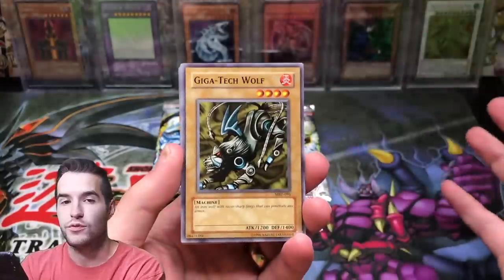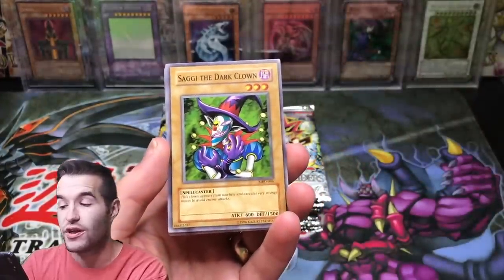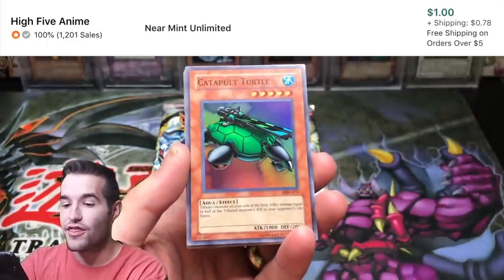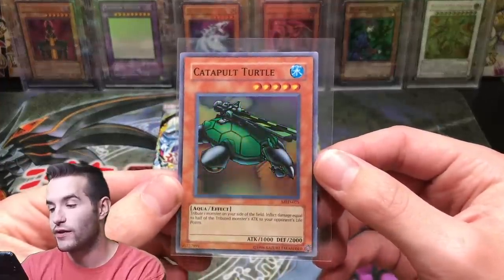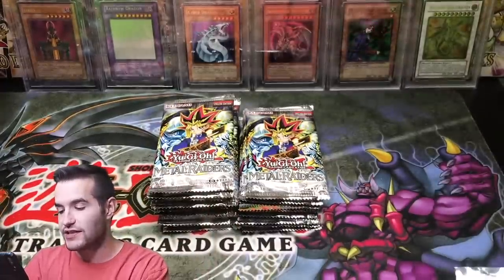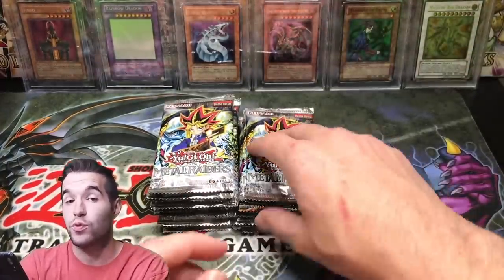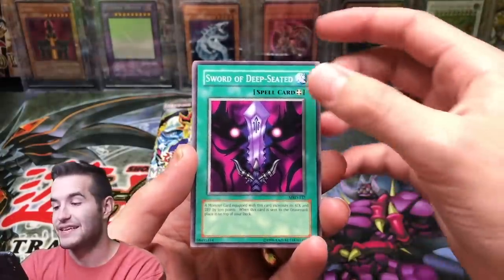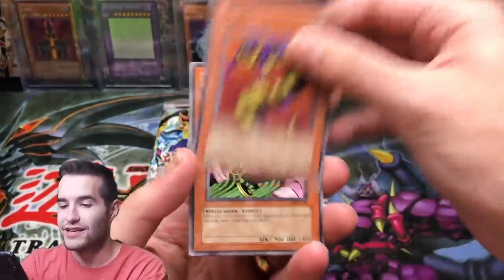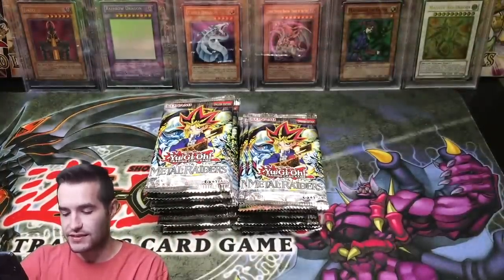We've opened two packs of Metal Raiders. I'm probably going to be doing a premiere for all of these so we'll be chatting it up live — it's going to be fun. Labyrinth Tank, Soggy the Dark Clown — classic. There it is, we're giving one away and we pulled one. Catapult Turtle Super Rare — our first foil from Metal Raiders! I've had some pretty good pulls from Metal Raiders but I've never pulled Gate Guardian on camera. Sword of Deep Seated, Rock Ogre Grotto, Leogul, Mass Sorcerer, Bottom Dweller, Kaminari Attack.